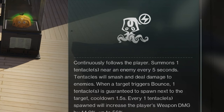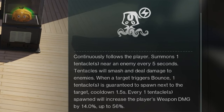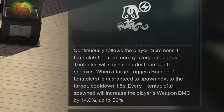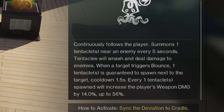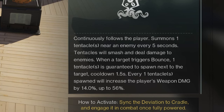When a target triggers bounce, one tentacle or tentacles is guaranteed to spawn next to the target. Cooldown is 1.5 seconds. Every tentacle spawned will increase the player's weapon damage by 14%, up to 56%. So let's see this Deviant in action.